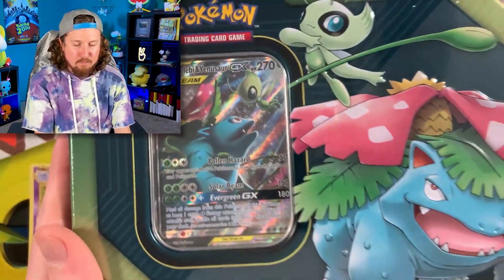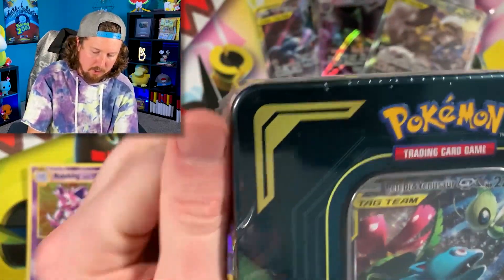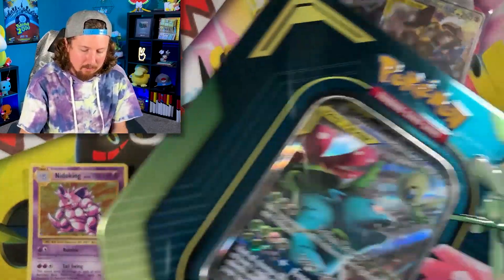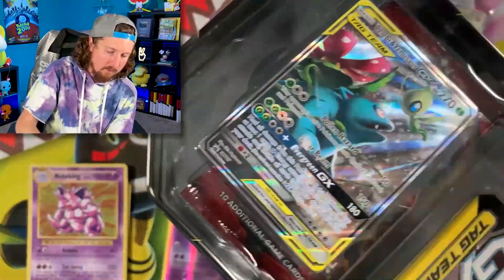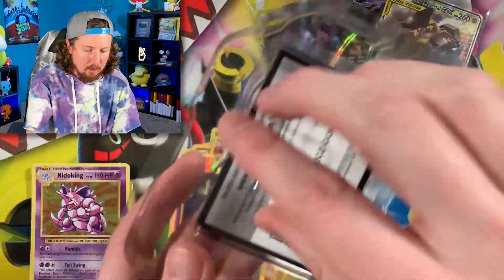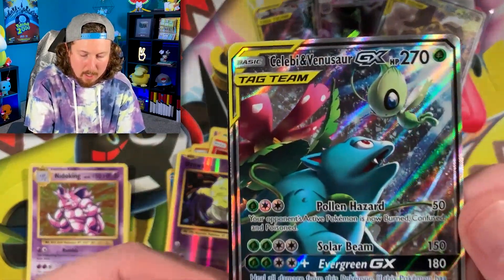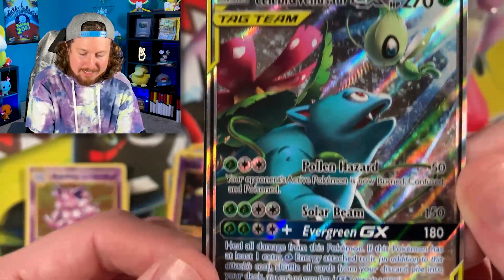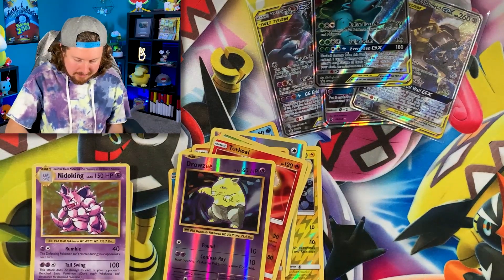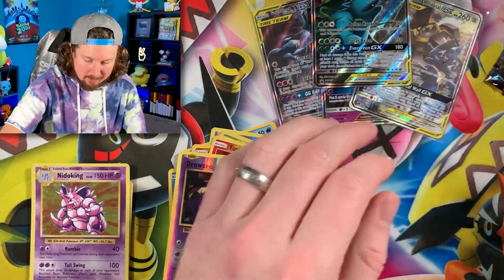Love this one — love the artwork on this one. The tin itself is a work of art as well. Let's take a better look at this promo card. There is the code card for the Pokemon TCG Online, but look at that Celebi and Venusaur! Someone's getting lucky on December 25th and getting all of the promo cards. All right, let's dive into some Crimson Invasion. We could potentially pull a Rainbow Rare Gyarados GX or a Secret Rare Water Energy inside of this set.